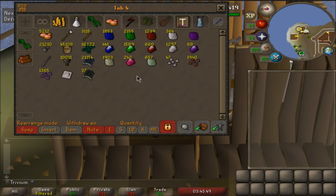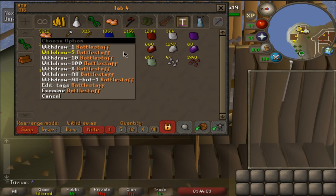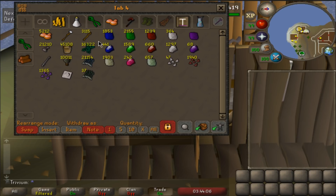Tab number 4 - some crafting stuff I rarely use. When I was doing crafting I had this set up. 31k amethyst bolt tips, 5k molten glass. Some teleport tabs - not that many, I don't buy them daily. 45,000 buckets of sand - pretty much everything from Bert's daily. I haven't filled any of these myself - all from the daily stuff. I've never actually done a single giant seaweed in my entire life. Some gems from Raids as well.